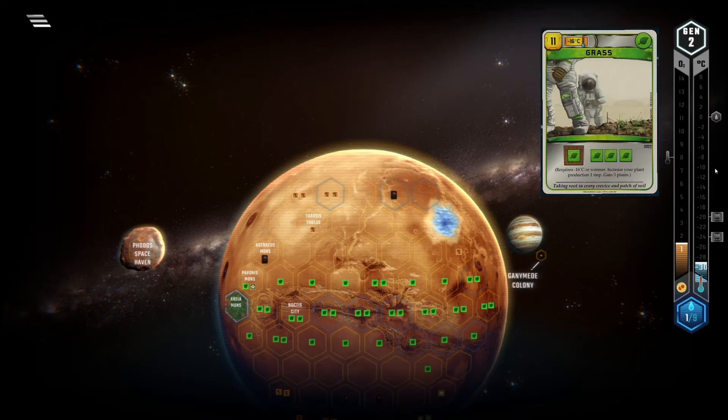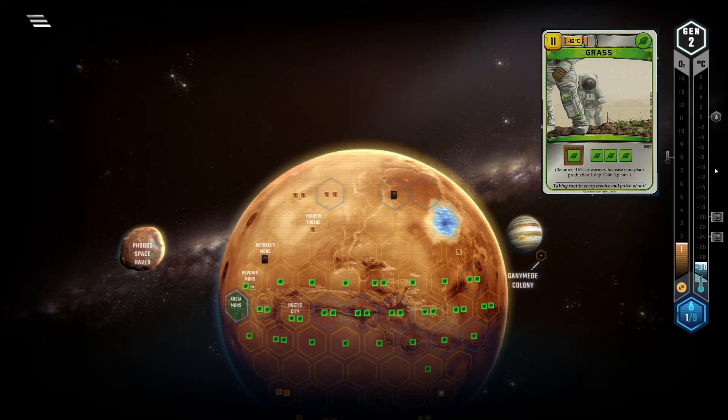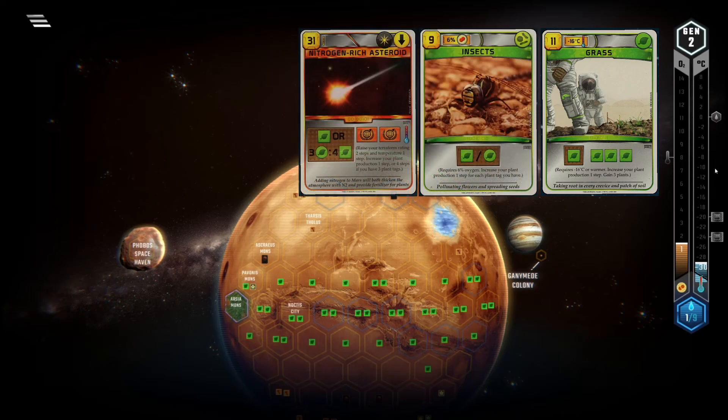Grass is a unique card. The three plants it grants are super useful since they can allow you to save your plants from asteroids in the mid game, or even enable you to place one more greenery in the last gen. Also, it is the earliest high value plant producing card on the temperature track — nothing particularly good comes down at a lower temperature. This can be especially useful for Insects or NRA.